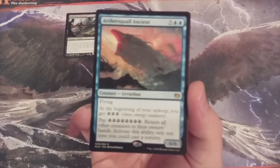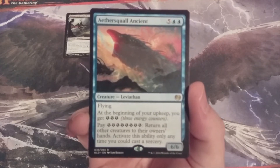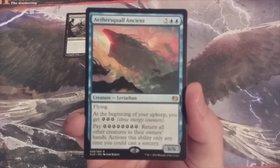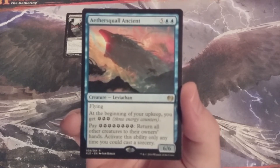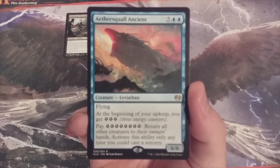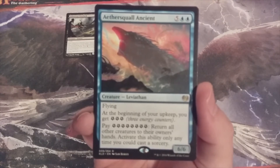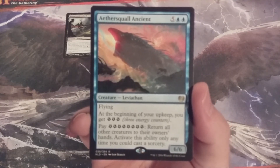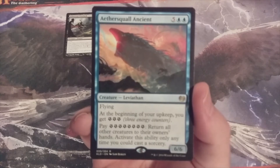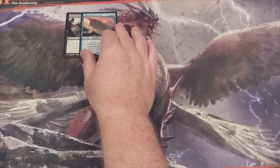Number two, we have the Aether Squall Ancient, a 6/6 flying leviathan that at the beginning of our upkeep we get three energy. We've got energy creatures in this cube. We can pay seven energy and return all other creatures to their owner's hand — sorcery speed only. This can be devastating because each creature in the Momir cube that comes into play is a token copy, so when a token leaves the battlefield it ceases to exist. If we pay the seven energy and all creatures other than Aether Squall Ancient are returned to their owner's hand, they will no longer exist. Aether Squall Ancient in the seventh spot could be devastating.